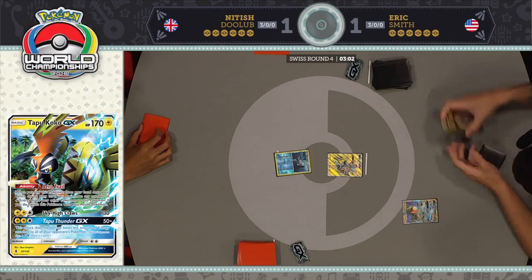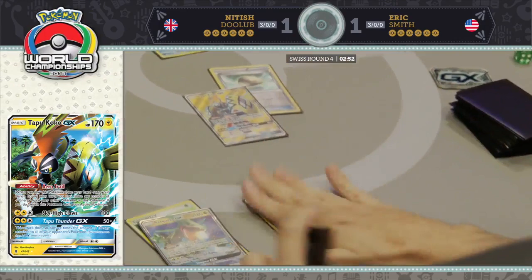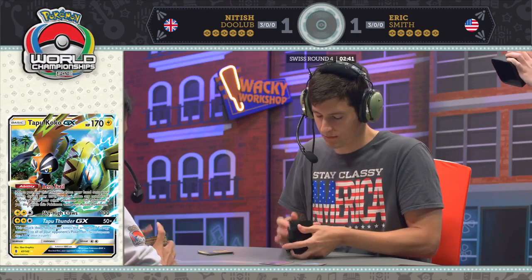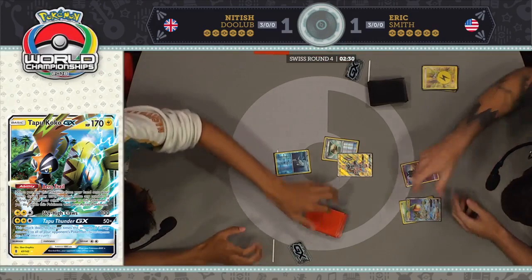He attaches that Float Stone onto his Tapu Koko before letting loose. Both players shuffle their hands back into their decks. We saw this in game one and saw how it did not play out well for Nittish at all. This is how you win a game in under five minutes. Nittish has tons of ways to get basic Pokemon — Brooklet Hill, Ultra Ball, tons of basics, so many supporters. He could very easily draw out of this, but he could also just draw four energy and lose the game.